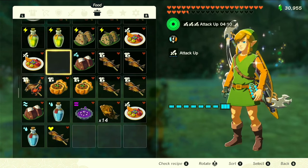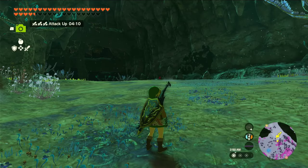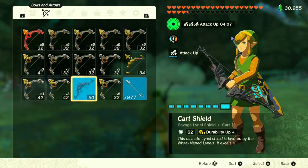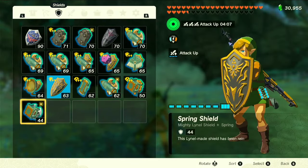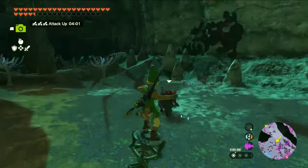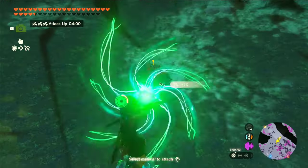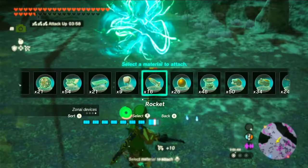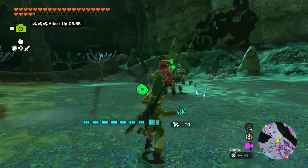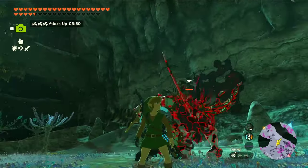Once again I'm going to use the single shot Royal Guard's Bow on this Lynel with the rockets, and I'm going to use the spring shield just like I did before. Let's go over there and see how many times I need to hit it with the rockets to destroy its armor.